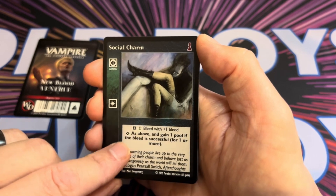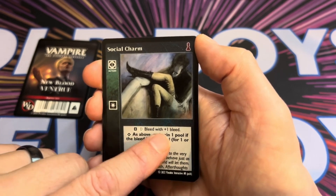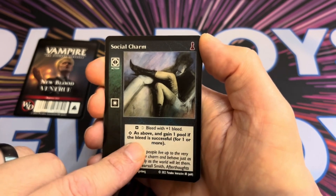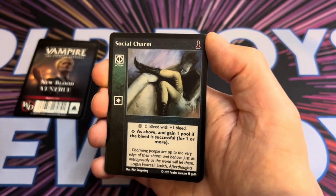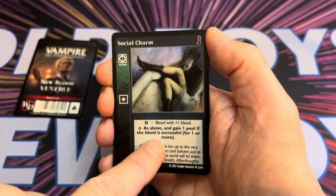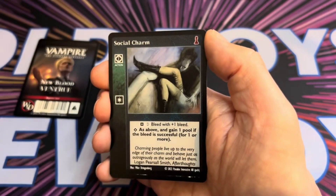Social Charm is an action with two different abilities. At basic, plus one bleed as a direct action. At Superior, plus one bleed as a direct action and you gain one pool if the bleed is successful — so you can take one from your prey and then add one to your main pool.